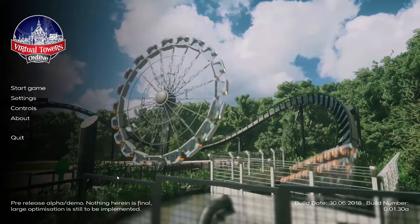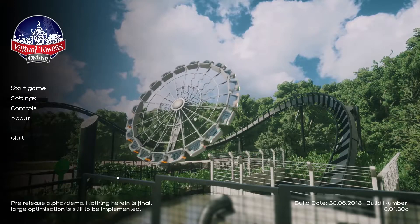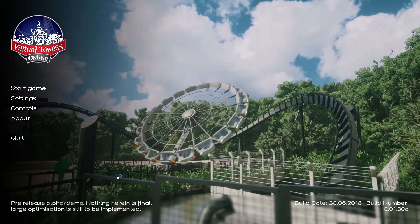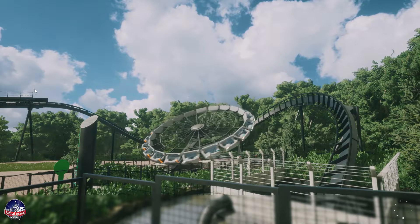So basically what we're going to do: we're going to jump in, I'm going to look around everything they've got in this demo at the minute, which is everything you see on the screen now — it's just X-Sector. So if you don't know anything about Alton Towers, that's Oblivion, Smiler and Enterprise. We're going to have a look around, see what there is, and also see if there's any secrets we can find, because I did find something last time which I'm going to show you.